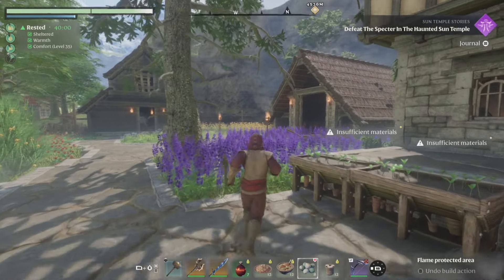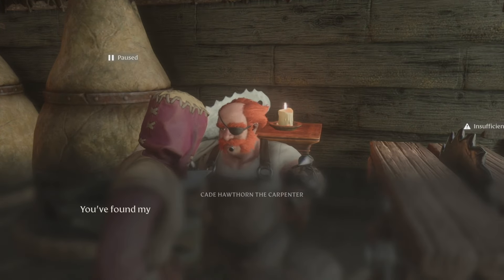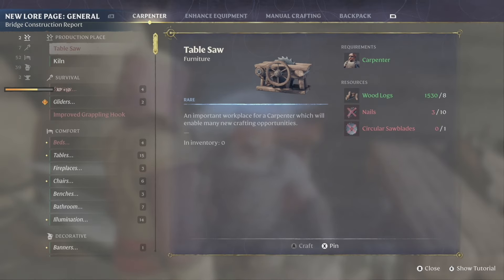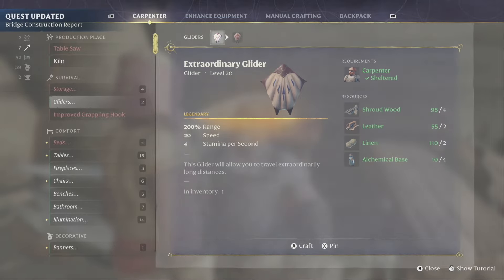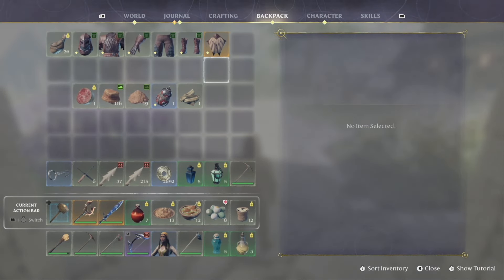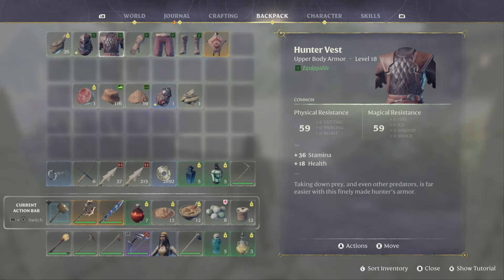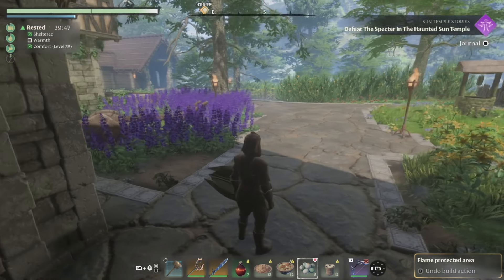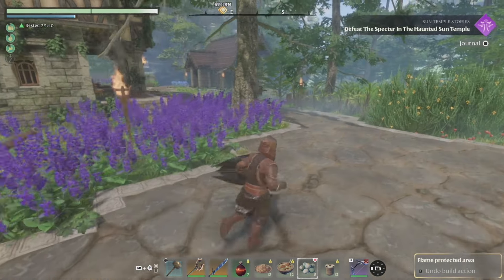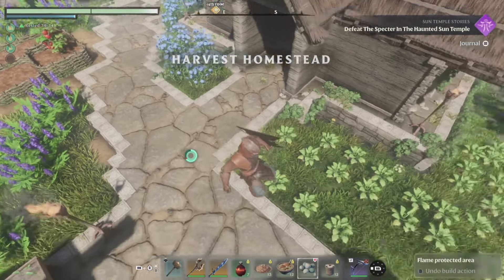We can also make the newer glider, and the NPC has something to talk to us about - he gave us a bridge construction report. Here we go with the new glider - we have everything we need for that too, and it's a legendary item. We'll equip the new glider and our new gear. We look good, we look real good! All the gliders kind of look the same though.